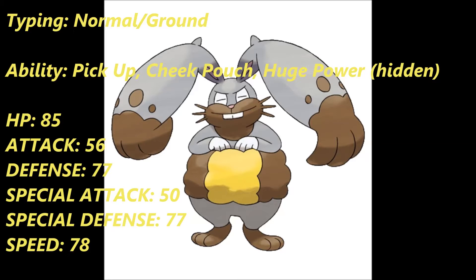What Huge Power does is it basically doubles your attack power. Speaking of its attack — its stats — it's got 85 HP, 56 Attack, 77 in both Defense and Special Defense, 50 Special Attack, and 78 Speed. You're probably thinking that all abilities aside these stats are pretty mediocre, but if you factor in the Huge Power ability, you take its pretty bad physical attack of 56 and you double that.